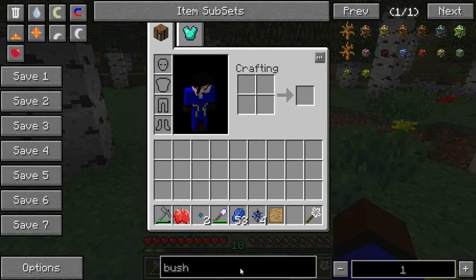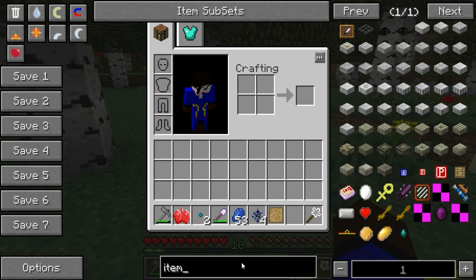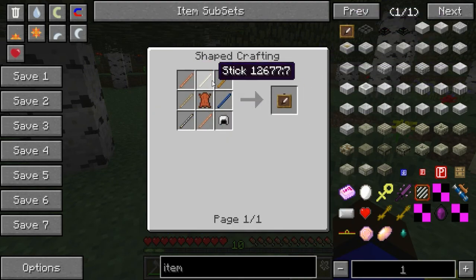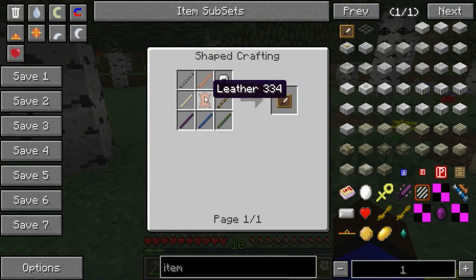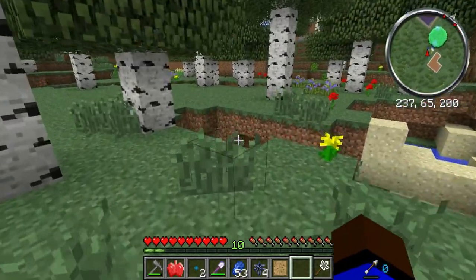Now I need to make an item frame. How do we make an item frame? To make that, we need leather, sticks — that's a stick for some reason — and leather. Okay, sticks and leather. We can do that.